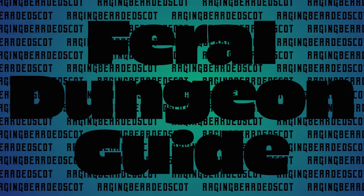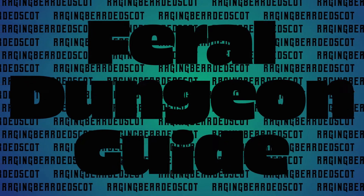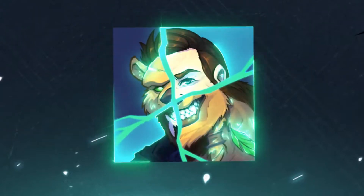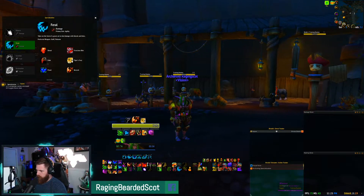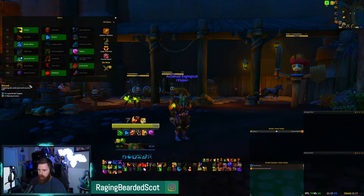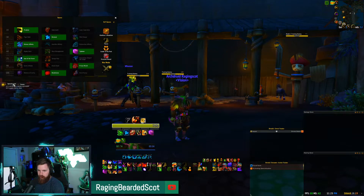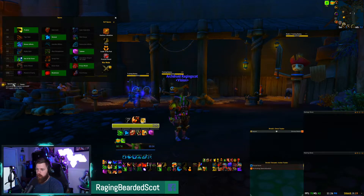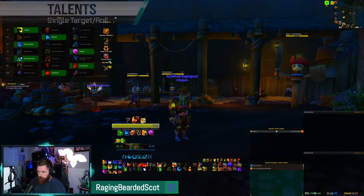Today we're going to take a peek at the build I use for Mythic Plus as Feral. We're going to look through talents, essences, Azerite traits, corruption, trinkets, weapons, and stats. We'll do kind of a full run-through and then follow up with a display of what the spec can do, so let's get right into it.